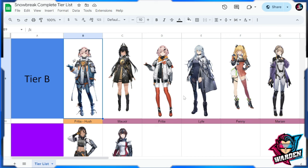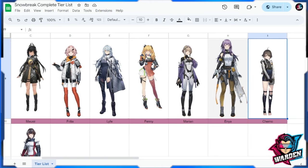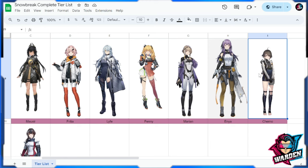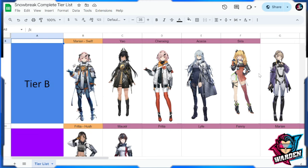Life is a very fun character at Tier B. Fenny four-star is also here, and Marian four-star is here. Enya and Cherno are here as well. Enya has been replaced by another operative as Yao's best friend, so she remains at Tier B, and Cherno remains at Tier B as well.